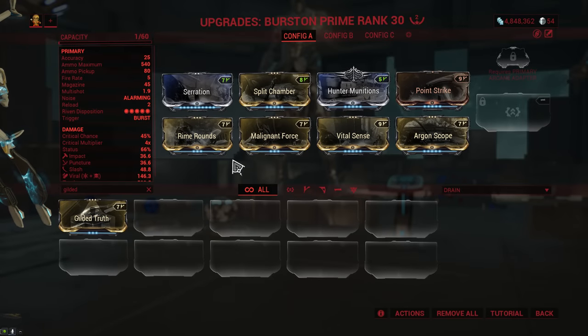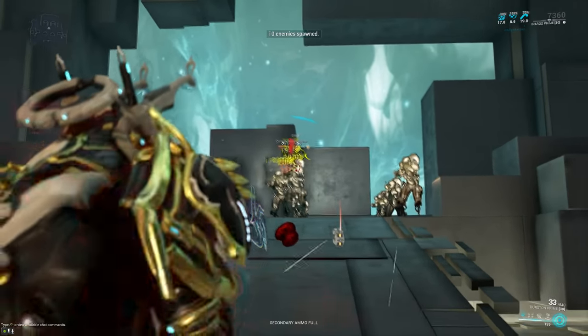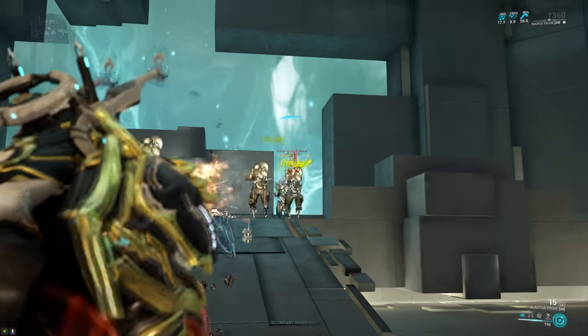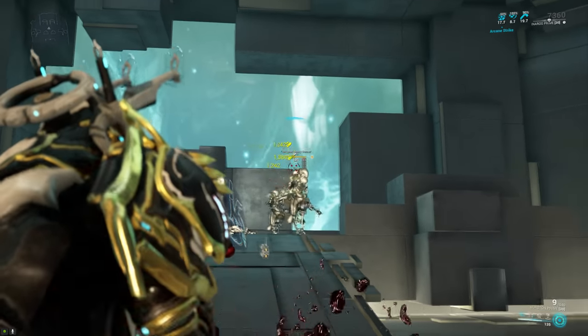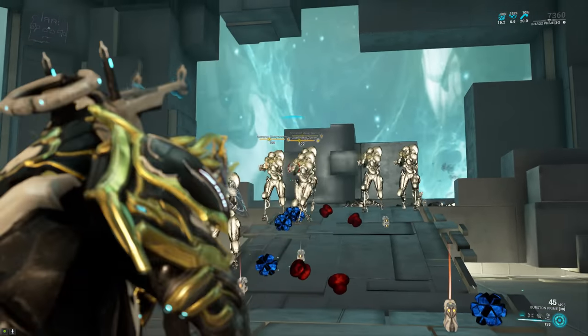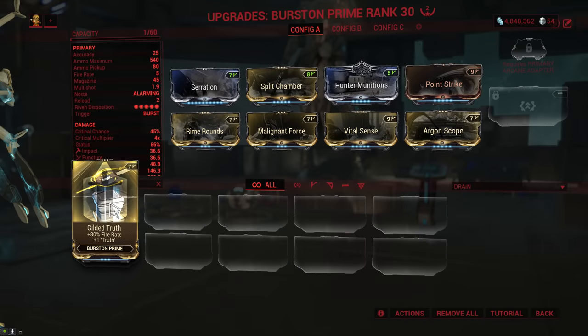Our final primary on the list is the Burstun Prime, where the fire rate went from 7.83 down to 5, but to compensate the damage has been increased from 36 up to 46. This is actually a fairly significant buff because more base damage means juicier slash procs, so the Burstun does feel considerably stronger. It's one of the weapons where you can actually feel the fire rate reduction since it increases the delay between bursts, though if the fire rate really bothers you, you can just use the Gilded Truth augment.